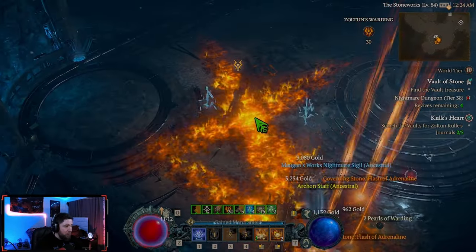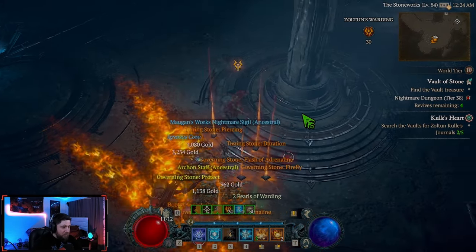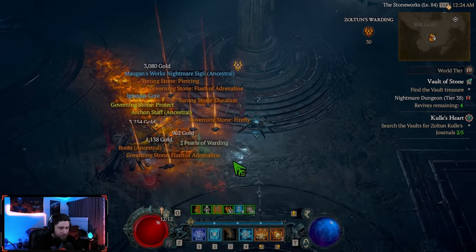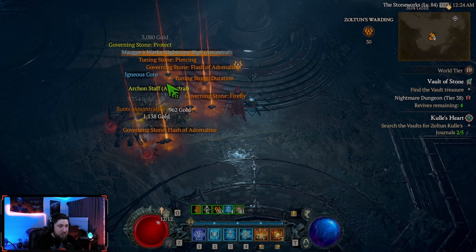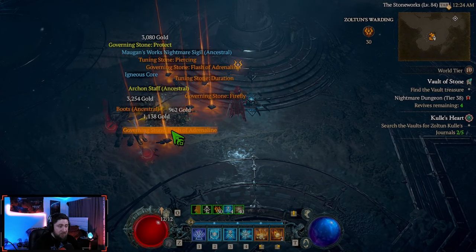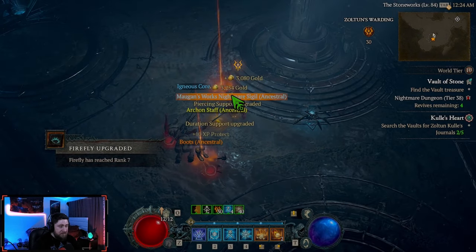There we go. Boom. All right, that's a Malthus kill. Let's see what we got. We got one Tuning Stone, two. Two Governing, three Governing. Three Governing and two Tuning Stones. Four Governing and two Tuning Stones — one, two, three, four, and then two Tuning Stones.